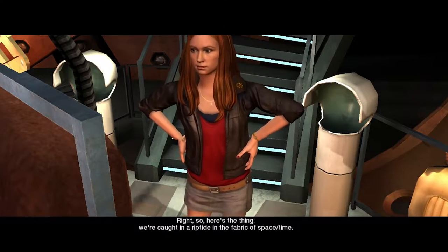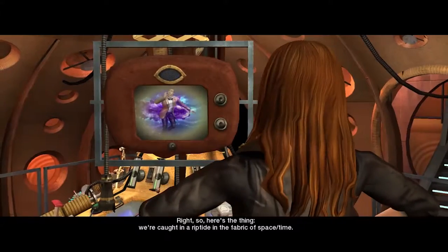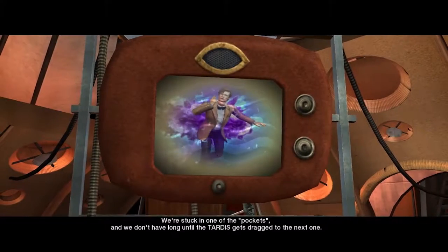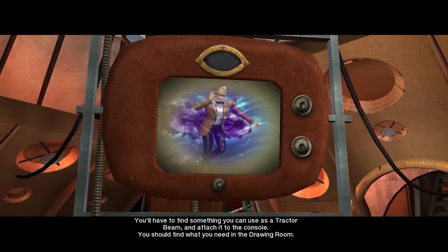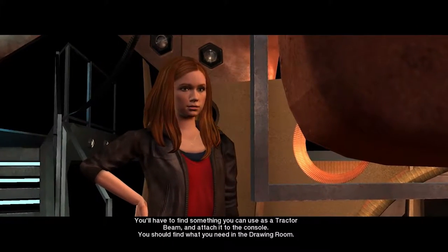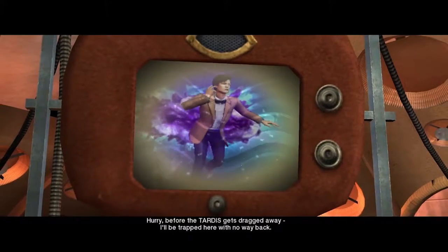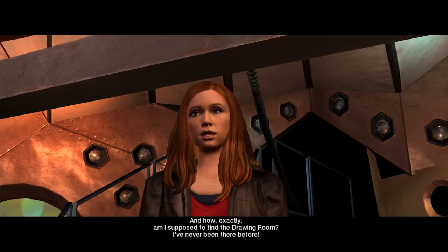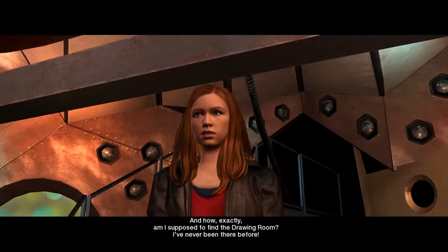So here's the thing: we're caught in a rip tide in the fabric of space behind us. We're stuck in one of the pockets and we don't have long until the TARDIS gets dragged to the next one. You'll have to find something you can use as a tractor beam and attach it to the console. You should find what you need in the drawing room. Hurry before the TARDIS gets dragged away — I'll be trapped here with no way back. And how exactly am I supposed to find the drawing room? I've never been there before.